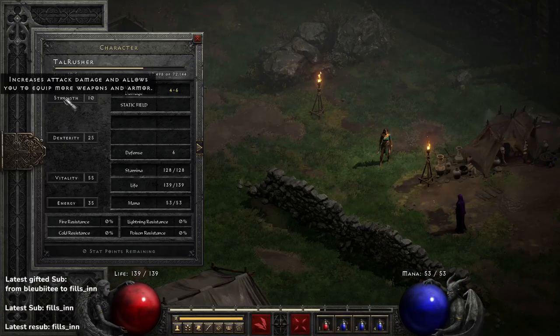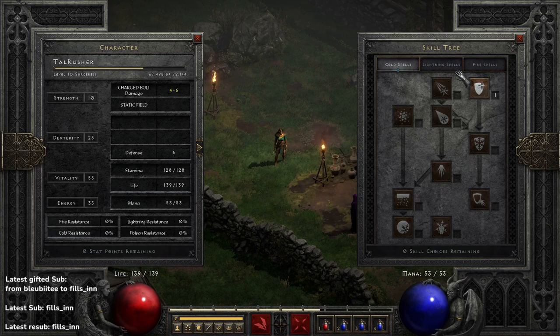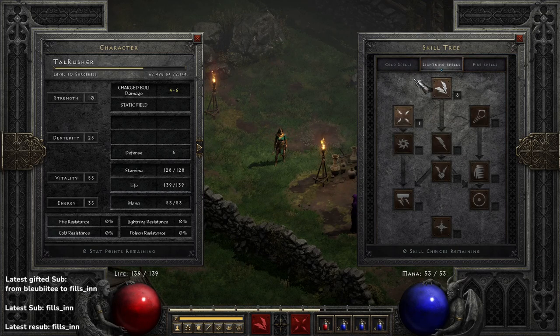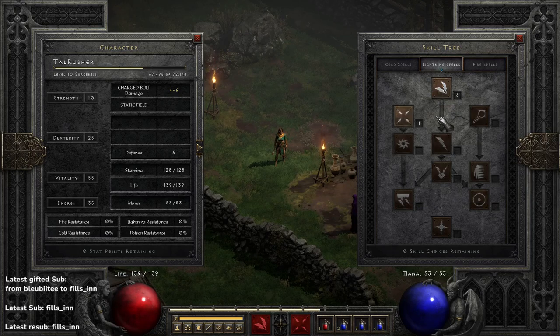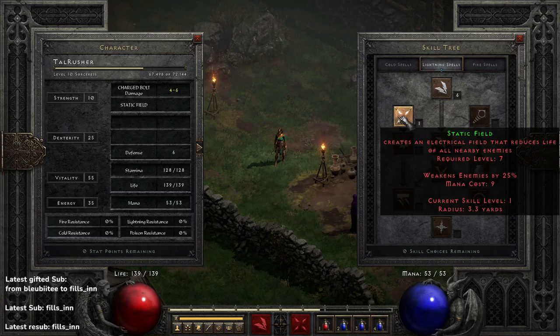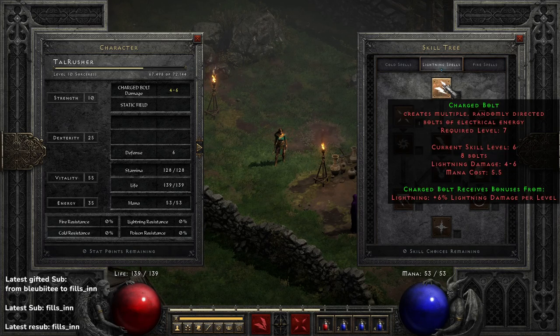I leveled up a low level character to show you the skill tree at the beginning. Long story short, when starting a Sorceress I'm using Charged Bolt at the very beginning, and later on in combination with Static Field. That's a neat little combo — you Static Field the monsters around you and then finish them off with Charged Bolt. In my humble opinion, that's the best AoE ability you can get right at the beginning.